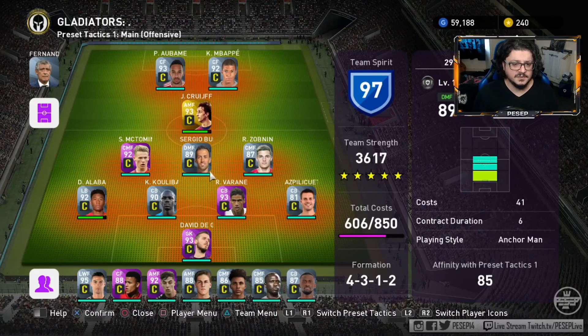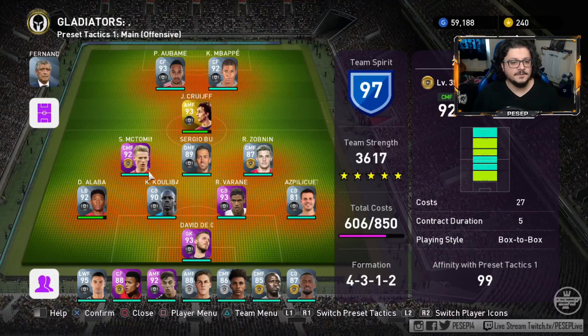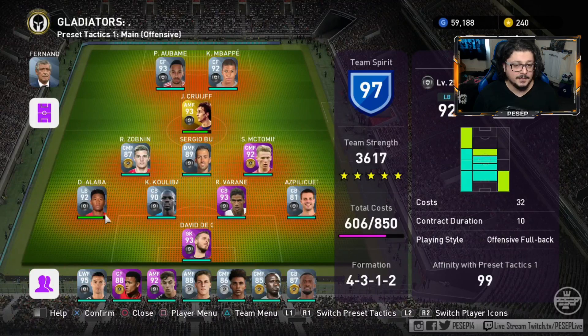Usually the more balanced version is a destroyer or anchorman and two box-to-box. For an example in this video I'm going with three. For instance, if I have a center back on this side I'm going to put destroyer on that side because Alaba is going to overlap and the destroyer will cover that space. This might not make a difference, but if you pay attention it will.